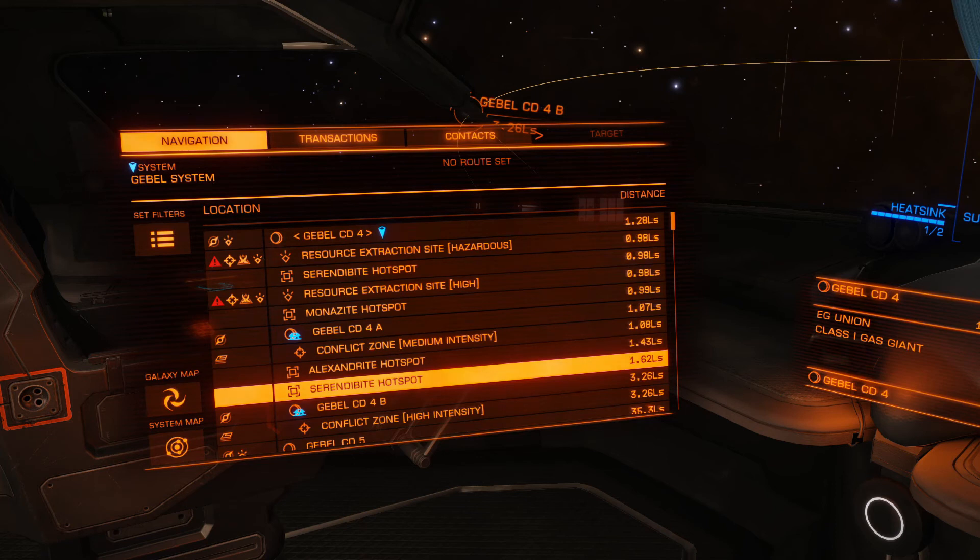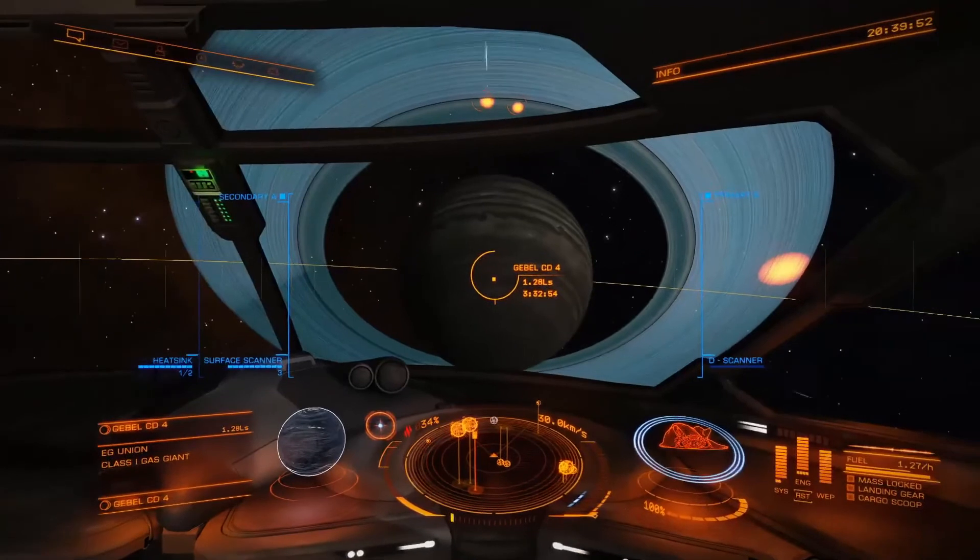These are all hotspots for mining. We talked about this in the mining video a bit — you want to try to find hotspots when you do any type of mining, because that means you're more likely to get what you're after. You can go mine anywhere in a ring and get whatever you get off a rock. We will go into more mining in the future, because there's another module you'll want to have on mining ships that will help you greatly find rocks that are crackable.